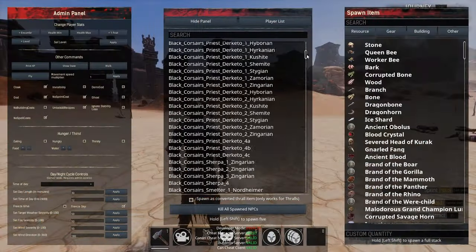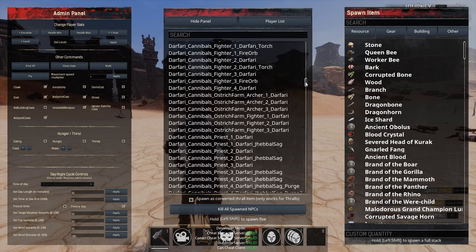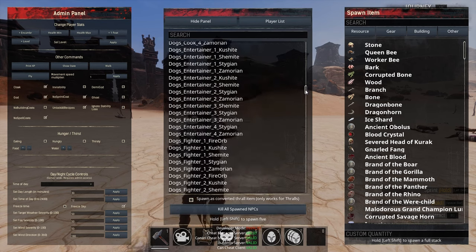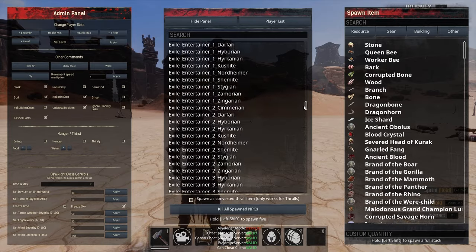Spawning enemies through the admin panel UI doesn't work since the battle pass progression rework, but spawning them through the command line does, so this is a good way around that. However, if you are on PC, there is one more method that might be a little easier.